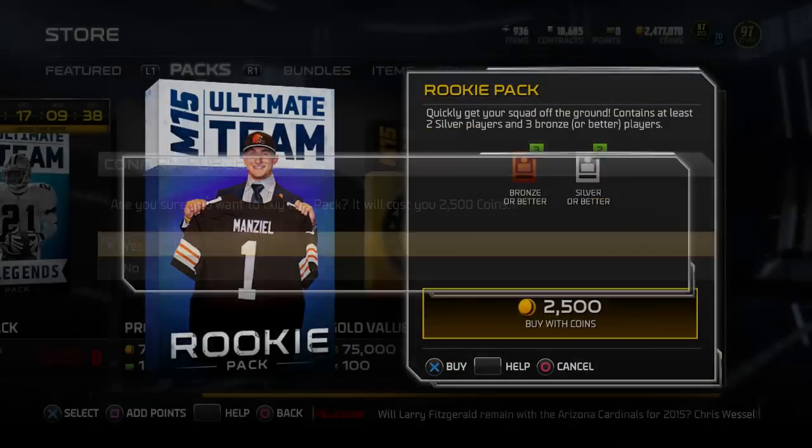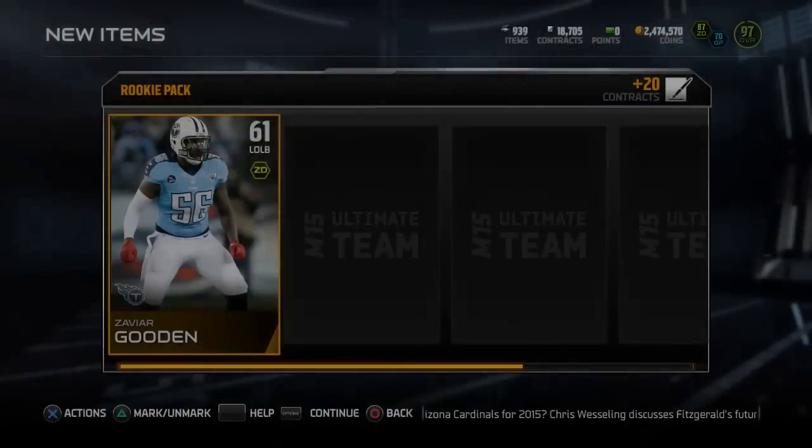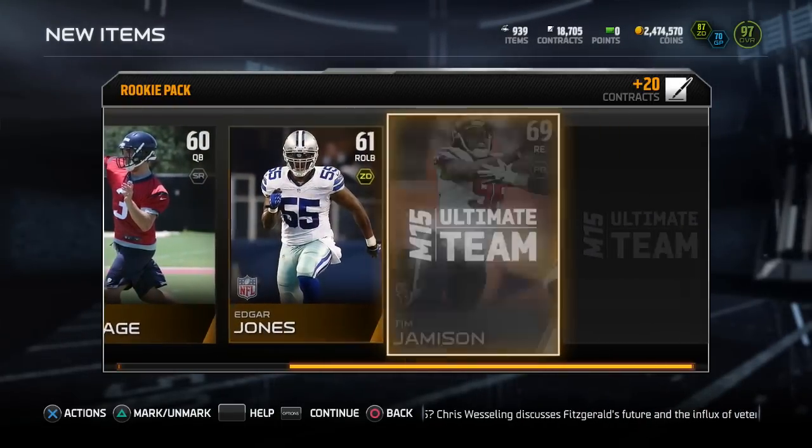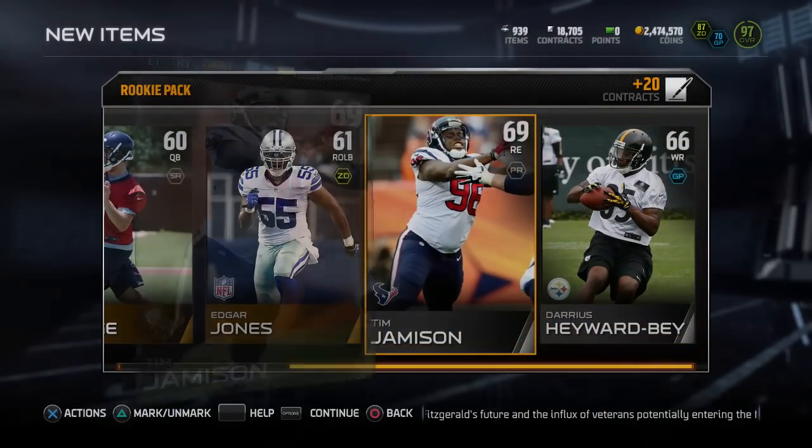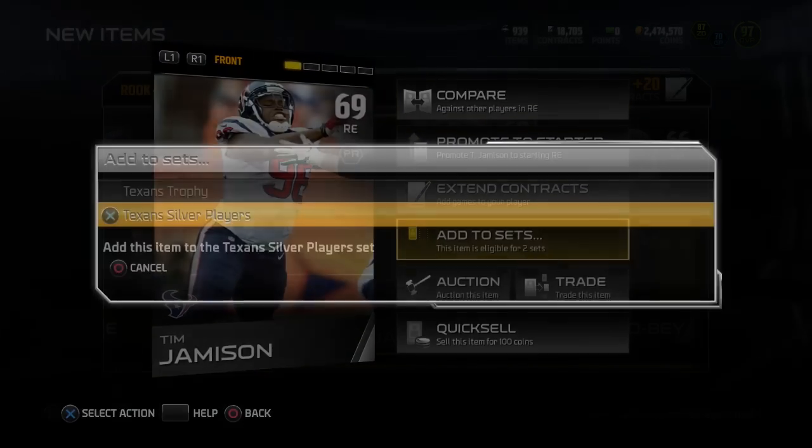The rookie packs are only 2,500 coins and when you open these you get two silvers and three bronzes — sometimes three silvers, and sometimes you even get gold players in here. Basically all you've got to do is open these and add them to the set.